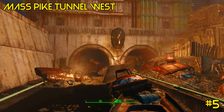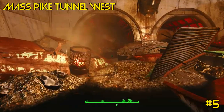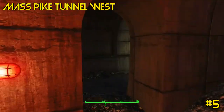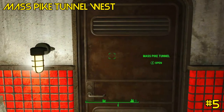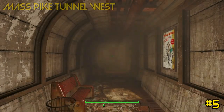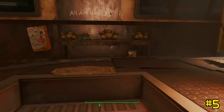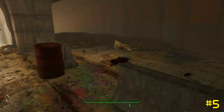Number five is in the Mass Pike Tunnel. I'm going to show you how to get it by entering through the west, where you'll be fighting a number of ghouls. You can also get this by entering from the east, where you'll encounter raiders first and then ghouls. Once you've entered, just pass through the bus to the left and then out into the right side of the tunnel.